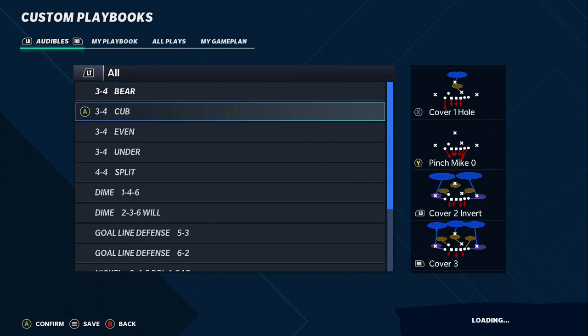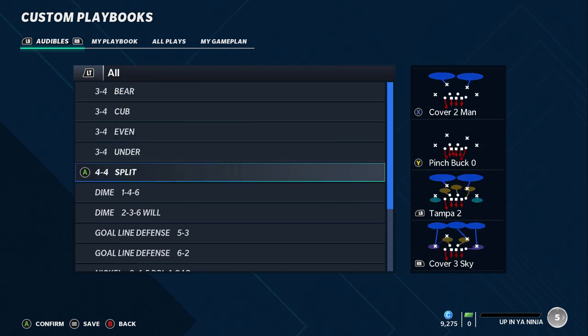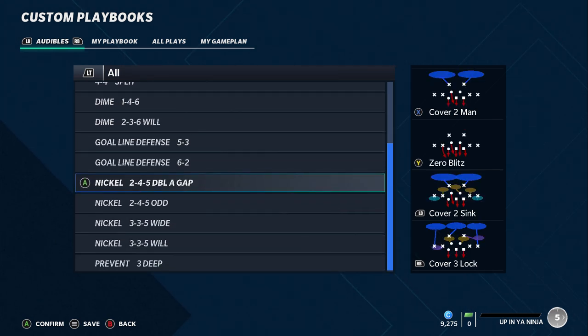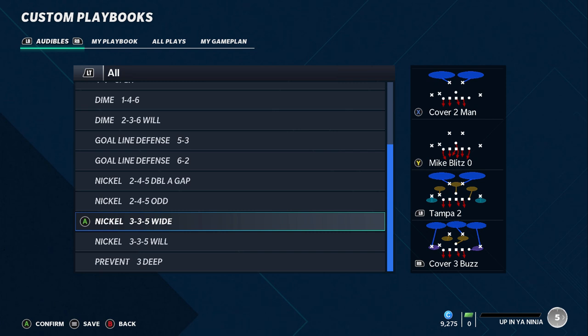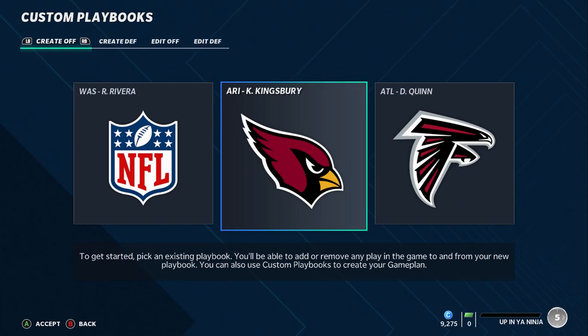Finally we have the Buccaneers — feels like EA's darling with Tom Brady there, but the defense looks pretty good too. The four-three formations are all solid, the 4-4 split is one of the better run-stopping formations. You've got dime 1-4-6, two-three-six, and moving down some pretty good nickel formations: double A gap, odd nickel, and three-three-five — still one of my favorite formations. Pretty much everything you need for stopping the run and the pass.